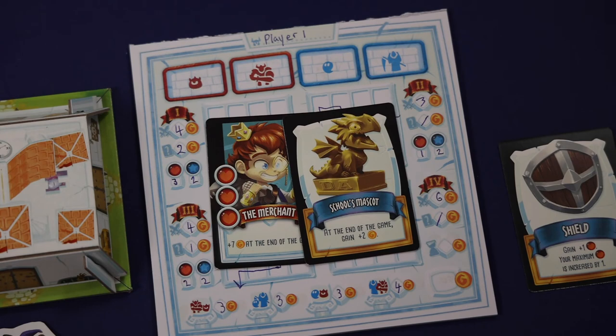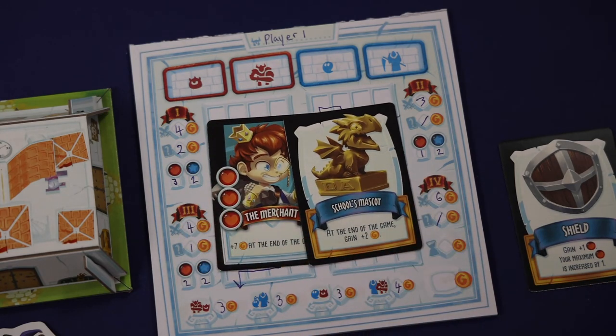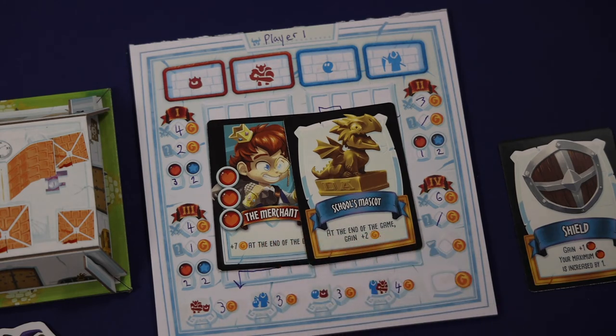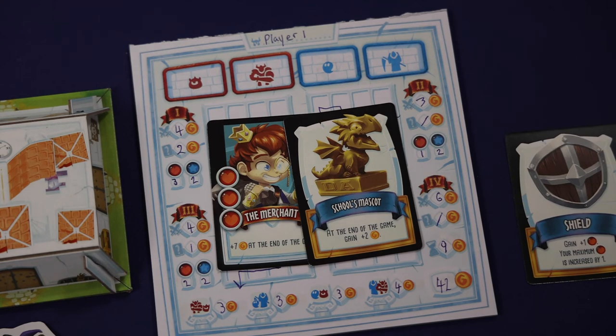After all four levels have been completed, players will add up all of the points written on each of their spaces in the different levels, all of the points for any of their quests that they've completed, and any in-game points given by their character or ability cards gained during the game. The player with the most points would be the winner, and if there's a tie for first place, the winner is the player who exited the last level the fastest.